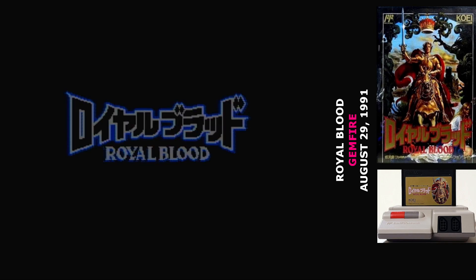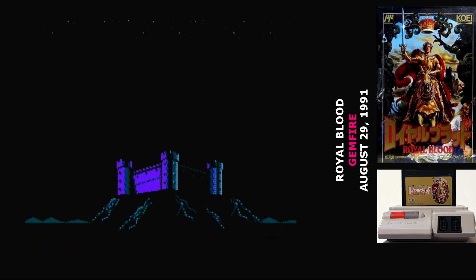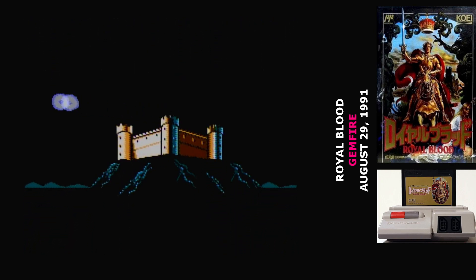Royal Blood also pulls Koei away from historical games to a fantasy setting. In a fantasy kingdom, peace was maintained through the use of a magic crown that had six gems in it. A tyrant has taken over the kingdom, but the princess rebels against her father, breaking the magic crown and scattering the gems across the world. That sparks a civil war, as the leaders of the various noble houses of the kingdom vie to control the crown, and thus the kingdom.